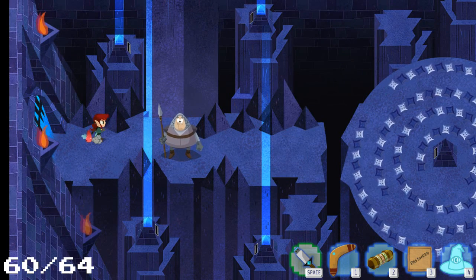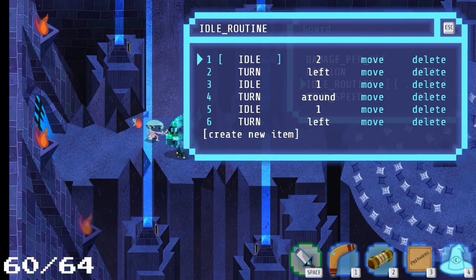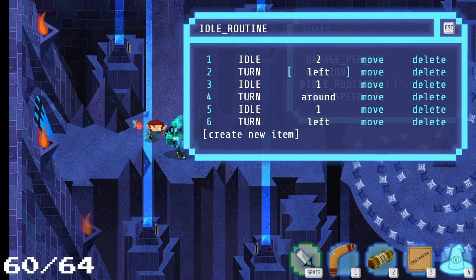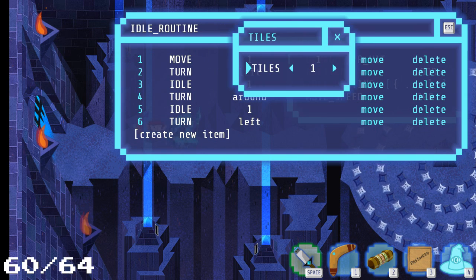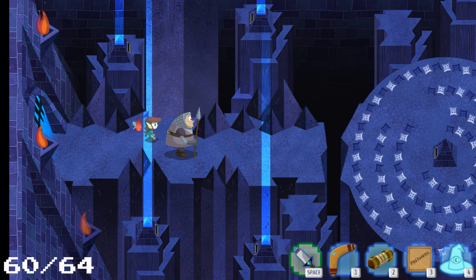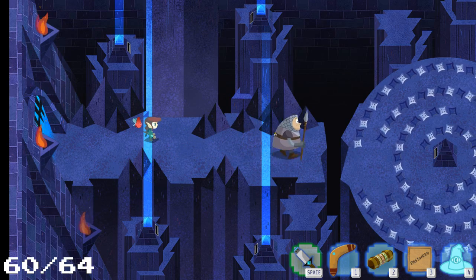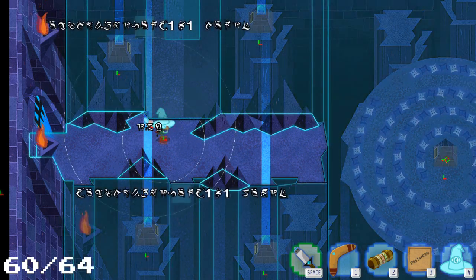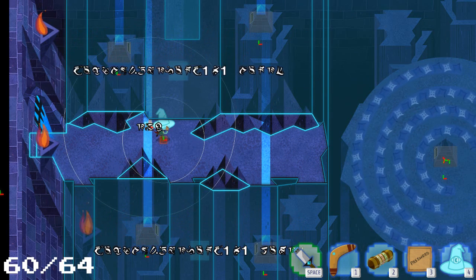Here's another guard. There are a couple of ways to dispatch him — my favorite way instead of making him faction good, which is possible, is to use idle routine. Instead of idling and turning, we do move and set the movement to about 11 blocks. He turns all the way around, still happy, and off he goes. With the hat on we can see two more moving platforms — one at the top and one at the bottom. The bottom one doesn't do anything.